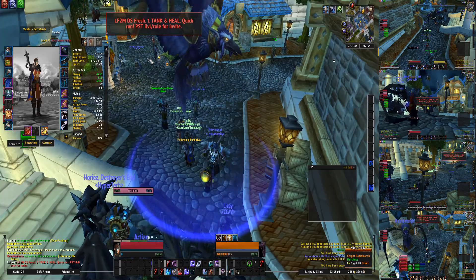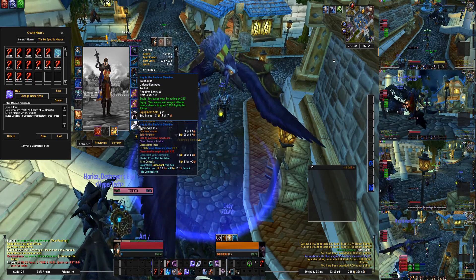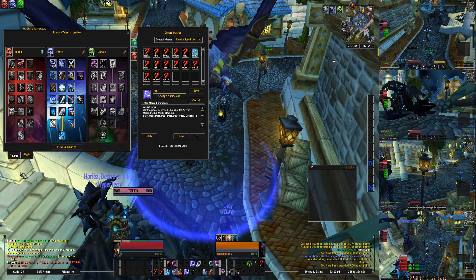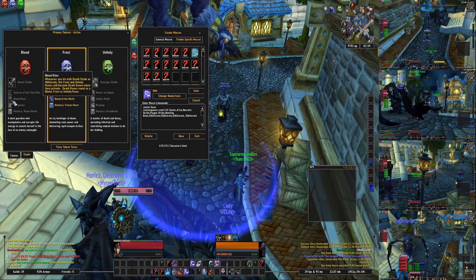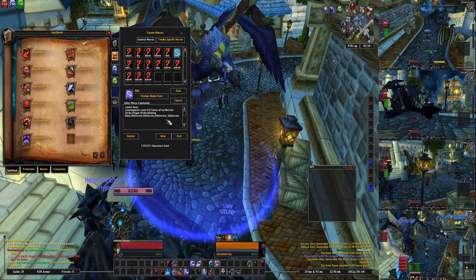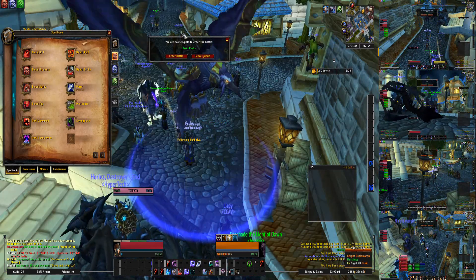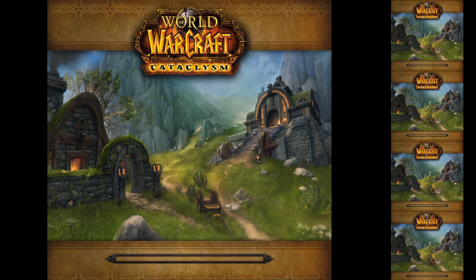We've got our macro done, and we're back on our E guy. Let's take a look — do we have any trinkets we need to use? No, we only got crap, doesn't matter. Is there any other diseases we can put on our target? We've got necrotic strike, plague strike, and howling blast, and it looks like it doesn't matter. Let's join. That's how we make a macro — let's hope it works.